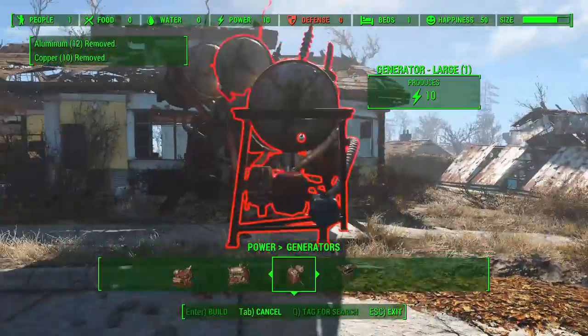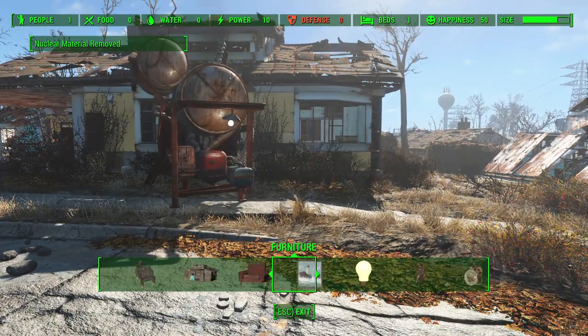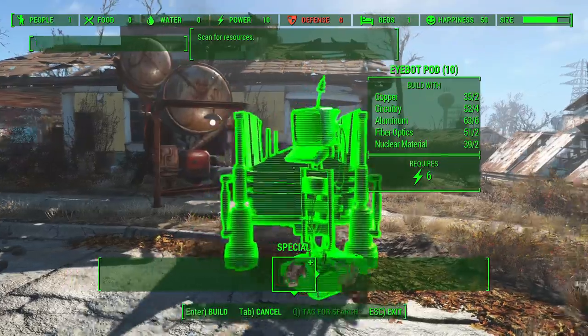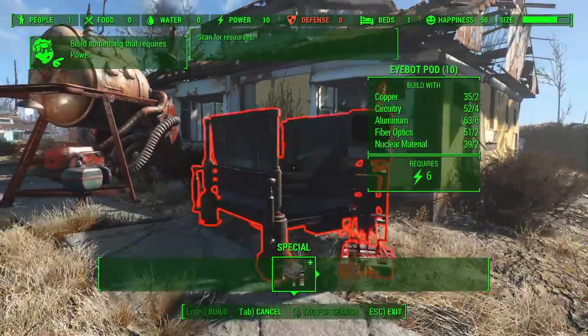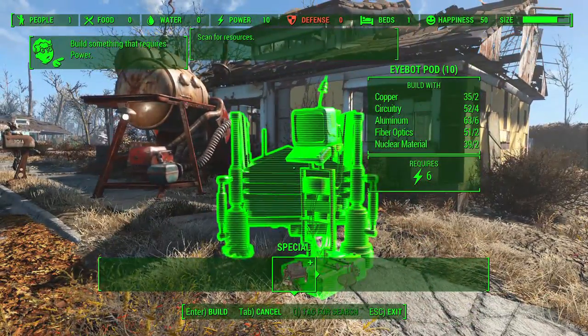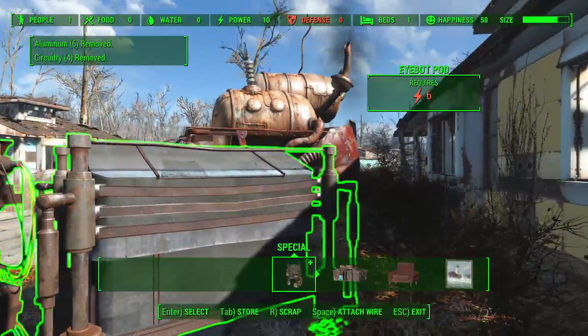You'll need to make whatever combination of generators, or if you already have generators, just attach the wires in order to power this thing. I'm going to go ahead and build a large generator — I actually already had one in my inventory, luckily. Once you've got that, go back to the iBot pod under the Special category. It will require copper, circuitry, aluminum, fiber optics, and nuclear materials, so there is a bit of a resource requirement to get your foot in the door.